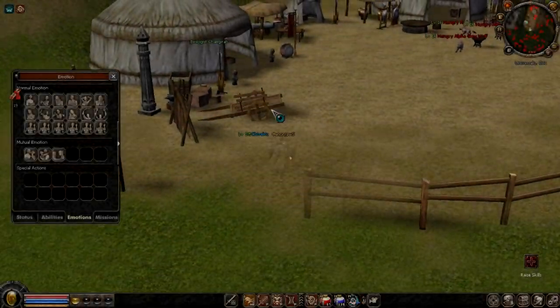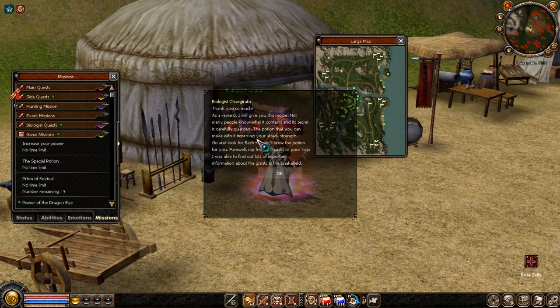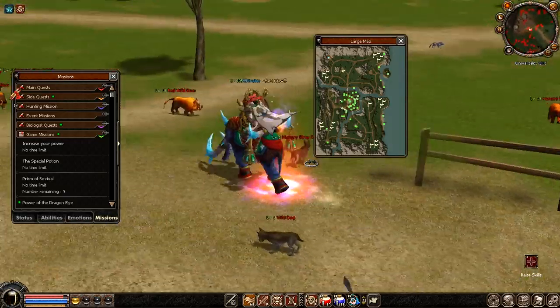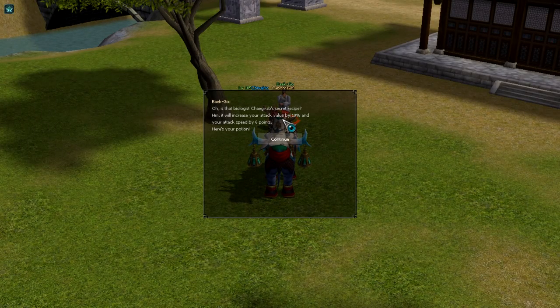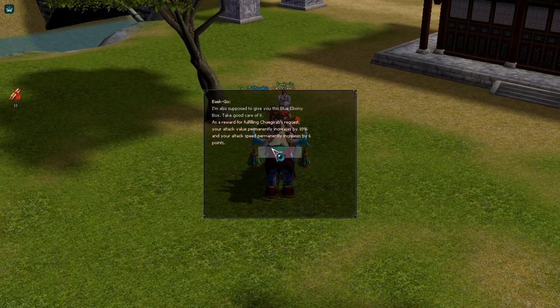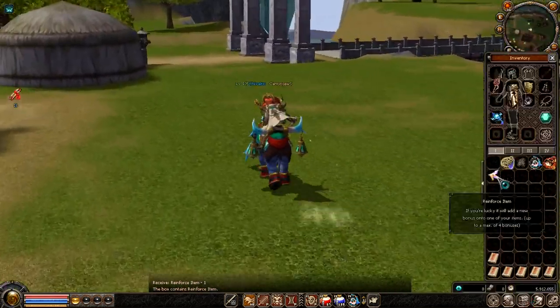I've completed biologist 80 — I think this is the highest biologist I've ever done in my entire life, probably — which is level 81. I've never gone this far before. My attack value has been increased by 10% and my attack speed by 6%. Fantastic! And I got an ebony reinforced item — that's pretty good.